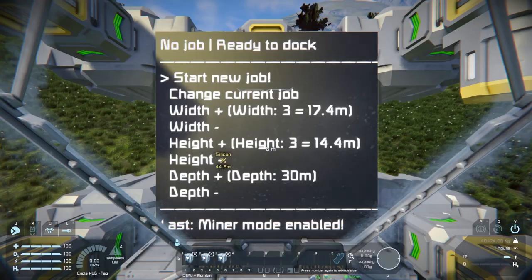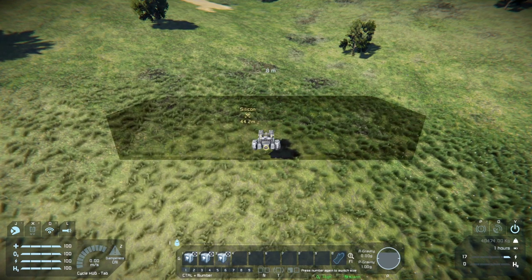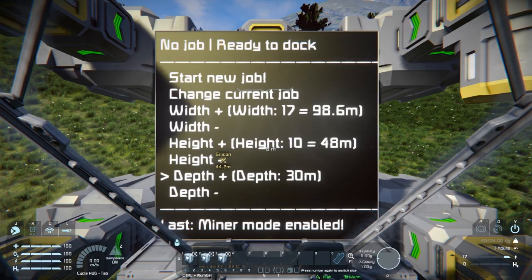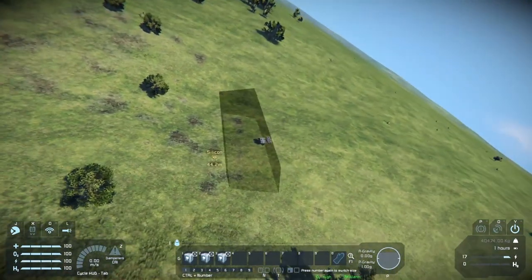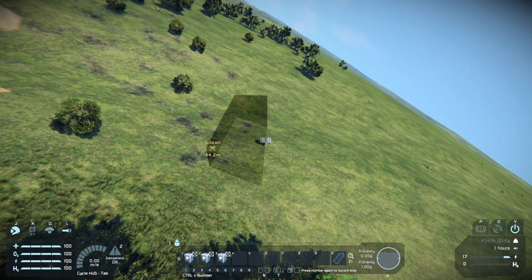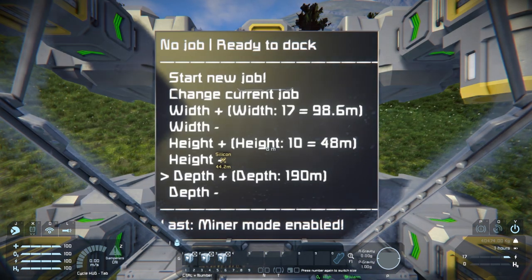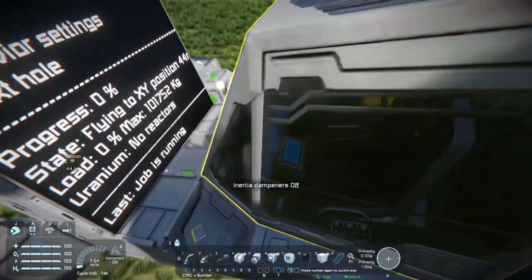Now set up your job area using the width plus and minus, along with the height plus and minus, and finally the depth plus and minus. Also, you should be aware that the script will actually record the gyroscopic orientation of your ship as well, so pay very close attention if you have to worry about leaning too far to one side or the other. If your ship can do it, the script can do it. Now that everything's set up, go ahead and hit 'start new job.'